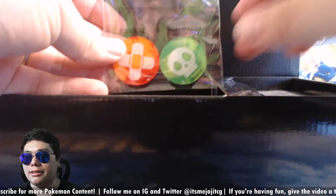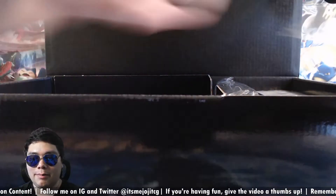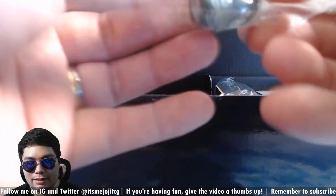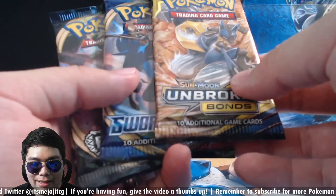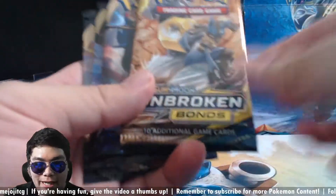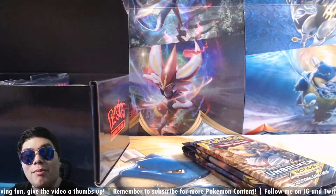Here are the counters — they're pretty much just generic counters as before. Here are the dice, which are different. We haven't seen this type of dice before. I'll have to take a look at what the one is. We get our booster packs here. Unbroken Bonds? Sword and Shield. Rebel Clash. Rebel Clash. And Unbroken Bonds. Okay, that is very interesting. I don't know if these are random or not, but Unbroken Bonds is something that you would definitely want to get.